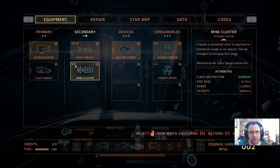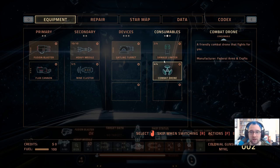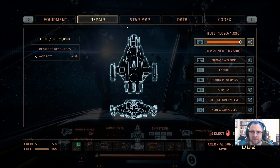We also have a gatling cannon on a turret which just shoots things that get close, a combat drone, and a damage limiter which reduces incoming damage. Combined with the 35% armor, if the damage limiter stacks on top that should give us roughly 75% armor mitigation. This is a screen we'll see a lot — the damage screen is going to be painful.